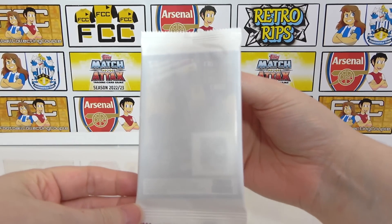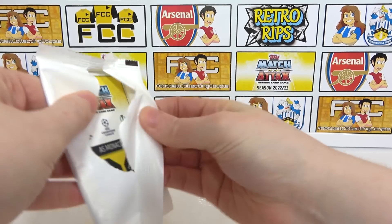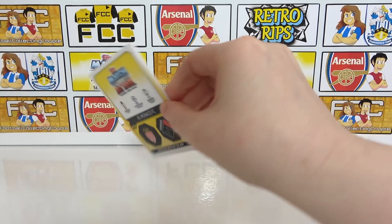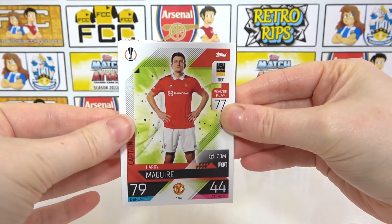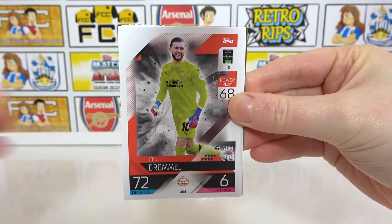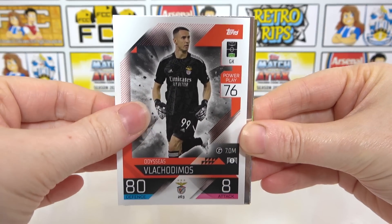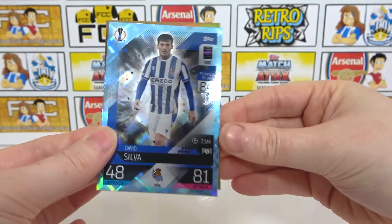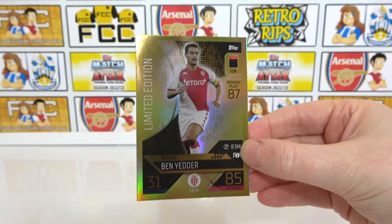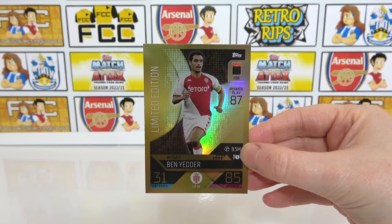Now the limited edition pack — just a plain white pack this season, which is a little disappointing; it would be nice to see some artwork on there. We have Maguire captain, Drommel, Willie Auburn, Vlacamedus, match winner Lewandowski, a parallel of David Silva, and the limited edition is — Ben Yedder. Not the best limited edition, but overall a decent multi-pack with nice parallels.